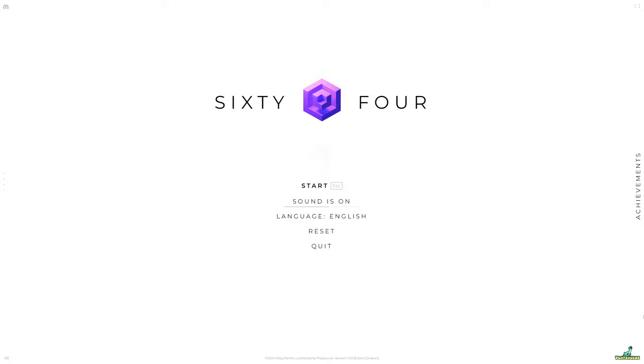Hey guys, how's it going? It's Hayte here and we're back with a brand new first look on the channel. This game is called 64 and as far as I can tell it is a minimalistic factory building game — probably some idle elements are going to be involved. I think what you basically do is set up a factory, get resources, and use those resources to get you more stuff, and at some point there's going to be a little bit of idle involved.